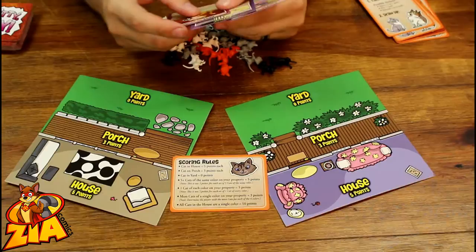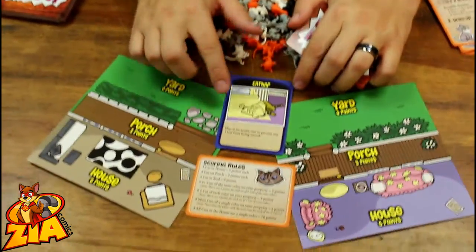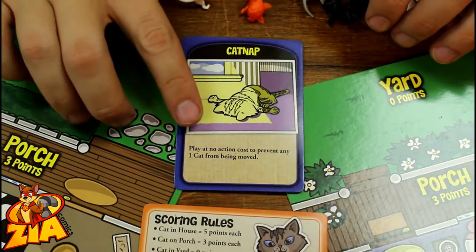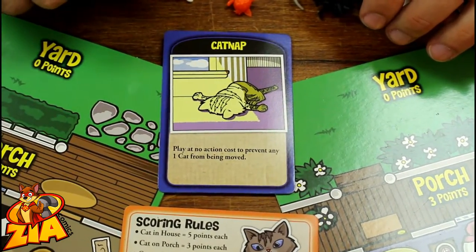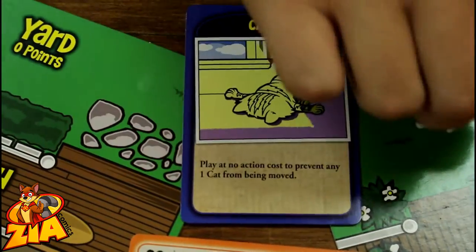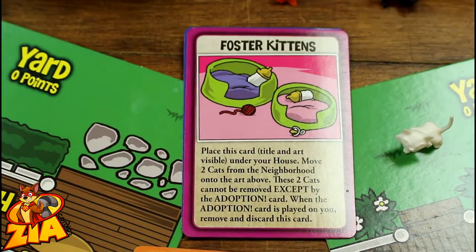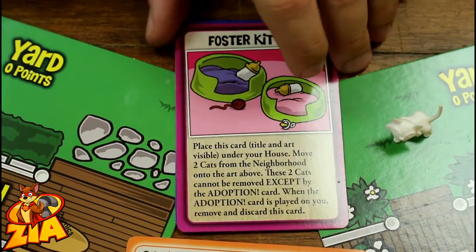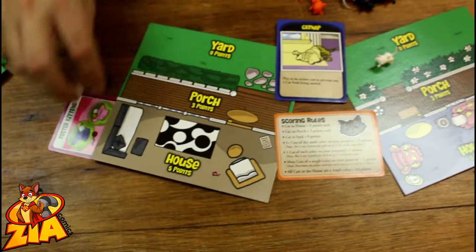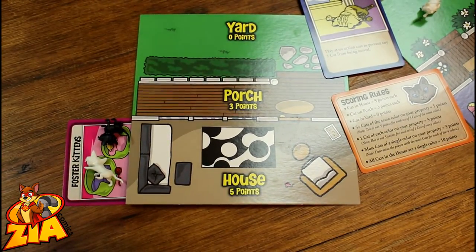Now the cards themselves — there are three different kinds. There are purple action cards, blue response cards, and instant cards. The blue response card says: play at no action cost to prevent any one cat from being moved. So if a cat is being stolen from my property, I can play that in response. Then there are purple cards, like Foster Kittens, where you place this card underneath your house and immediately adopt two kittens from the neighborhood — those count as being in your house, however the card can be stolen by an adoption card.